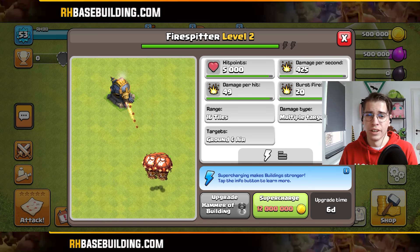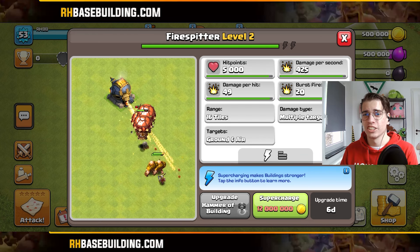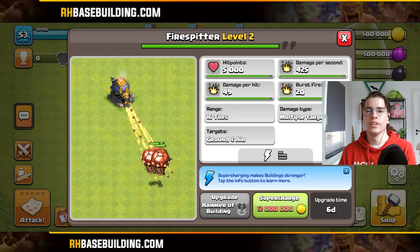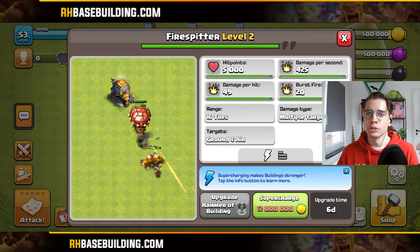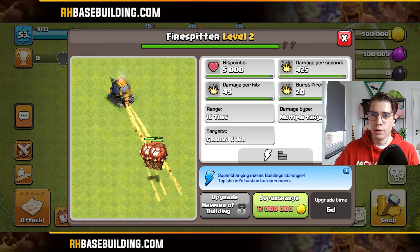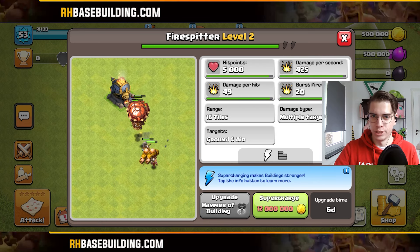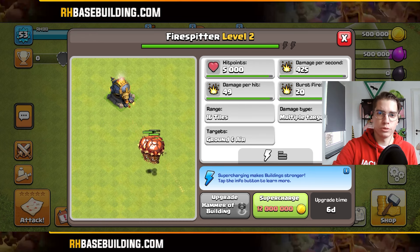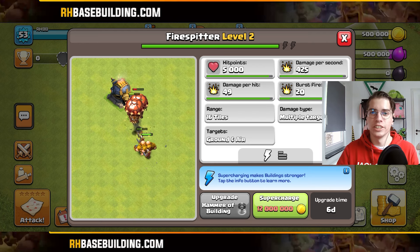The Fire Spitter is actually very random — it can shoot both ground troops and air troops, but it doesn't always hit its target. The closer a target is to the Fire Spitter, the higher the chance of being hit by multiple projectiles. You can compare it to a shotgun: when a troop is closer, more projectiles hit and it deals more damage; when a troop is further away, there's a higher chance of projectiles missing and therefore less damage.